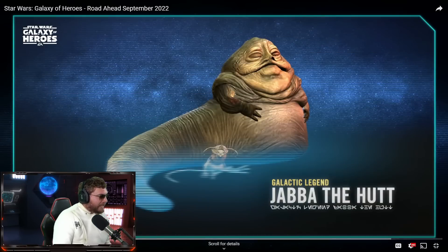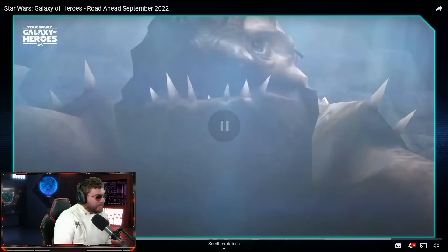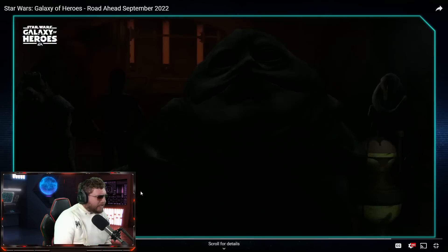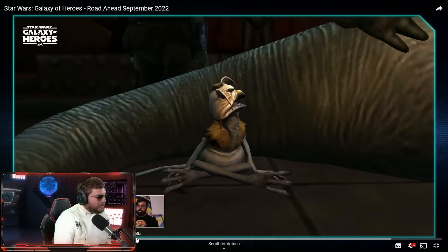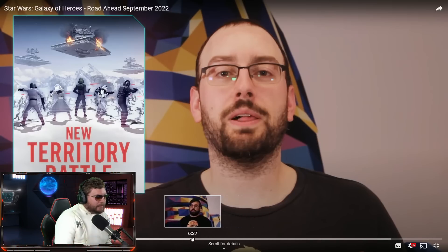A lot of thermal detonator stuff happening here. To rehash my points: I'm really excited to try out the alternate rancor ability — this looks like the best-looking alternate ability so far. The requirements are great for Jabba. There might be a catch — it may not be as dominant as other galactic legends in Grand Arena and could be more of a PvE-focused galactic legend. Salacious Crumb is funny and the cross-faction alignment territory battle is going to be a banger. I hope they stay true to their word and keep updating territory battles over time.